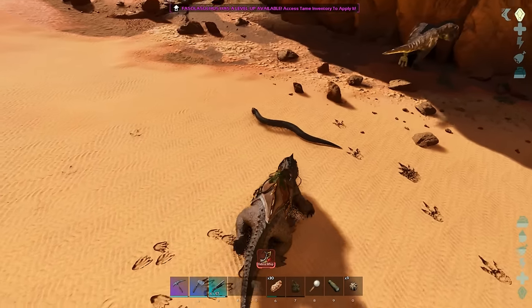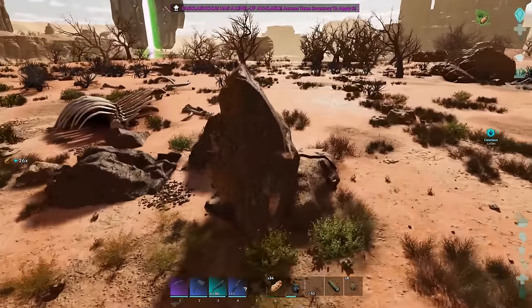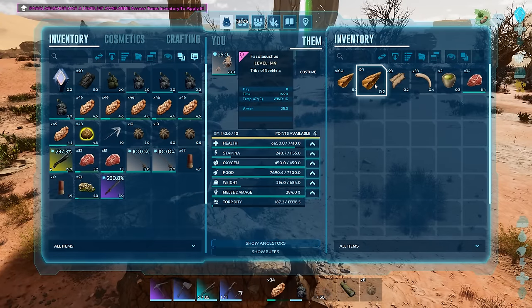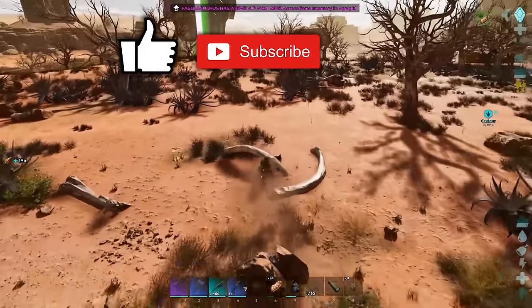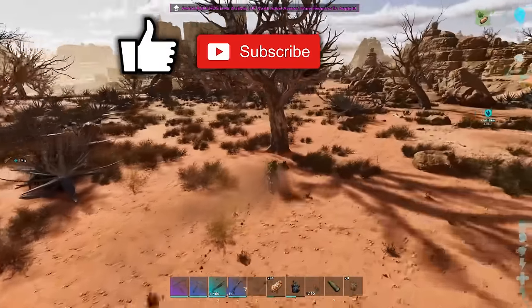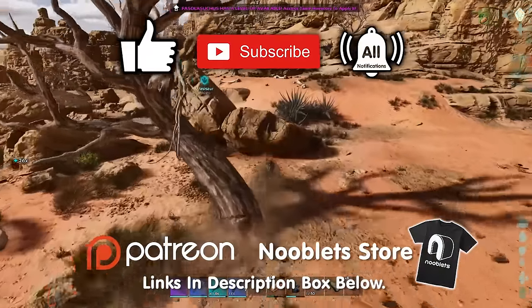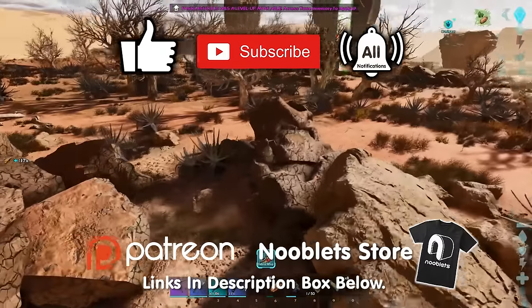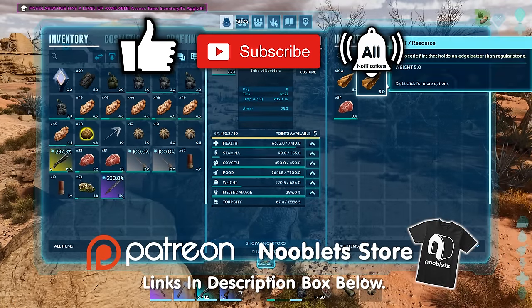When you go underground and hit rocks you'll gather flint. Please like and subscribe if this video is helpful, and share it with your friends if you think it'll help them out. Click the bell and all notifications to get notified when I upload next. Check out the links below to join Patreon, buy from the merch store, or join the server. Thank you very much for watching.